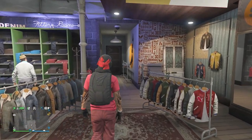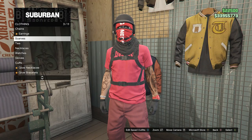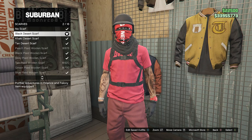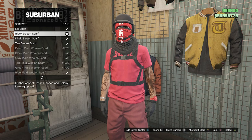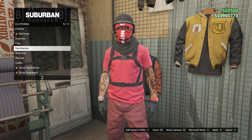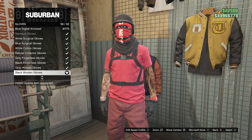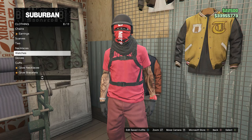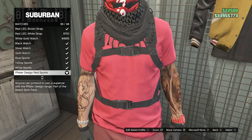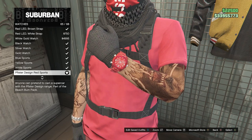We don't need to worry about pants since we already have the red joggers. Go to accessories, click on scarfs on slot 13, and equip the black desert scarf on slot 2. Back out of scarfs, go to gloves on slot 7, and equip the black woolen gloves on slot 58. Back out of gloves, go to watches on slot 6, and equip the Pfister design red sports on slot 65.